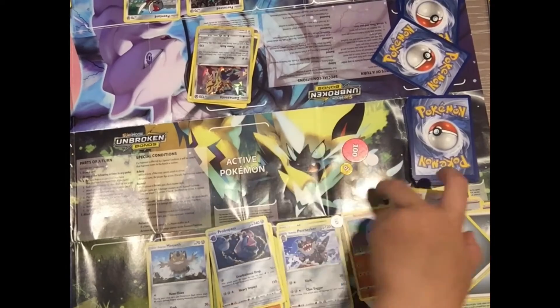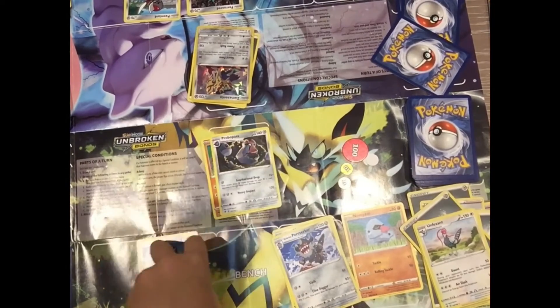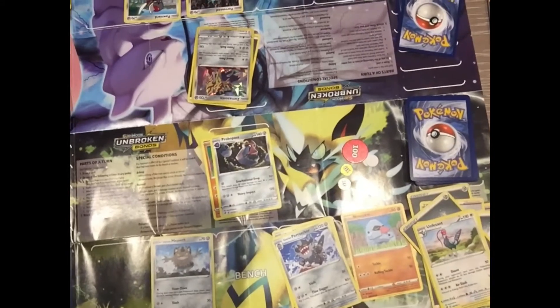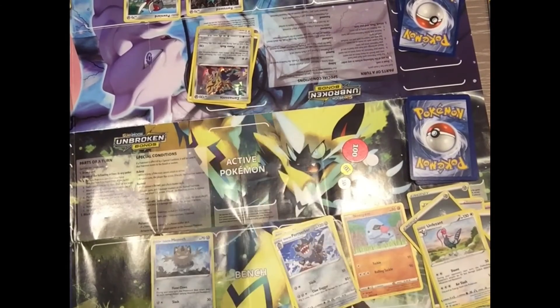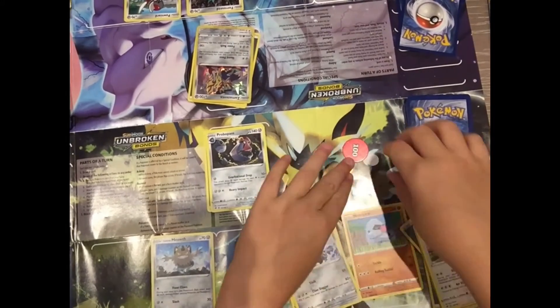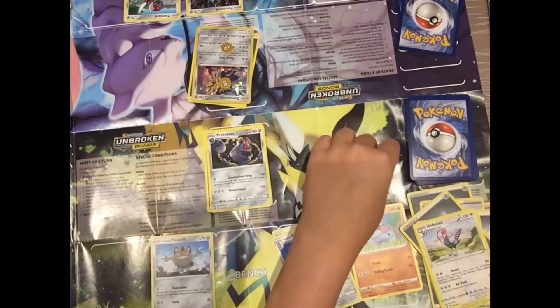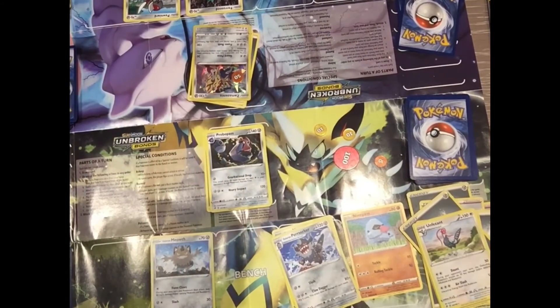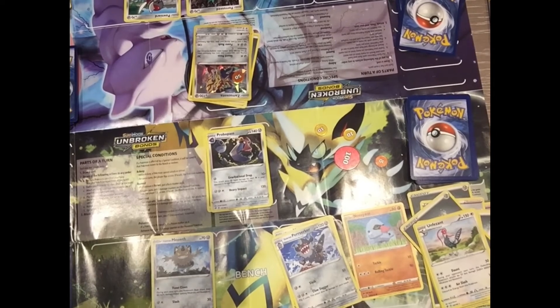He takes a prize card. Yeah, Nosepass — thought so. I draw. If that's an energy I'm going to use Gravitational Drop — that should do 70 damage, but because he used Guard Press it makes 20 less damage. So I did that because Guard Press reduces incoming damage.